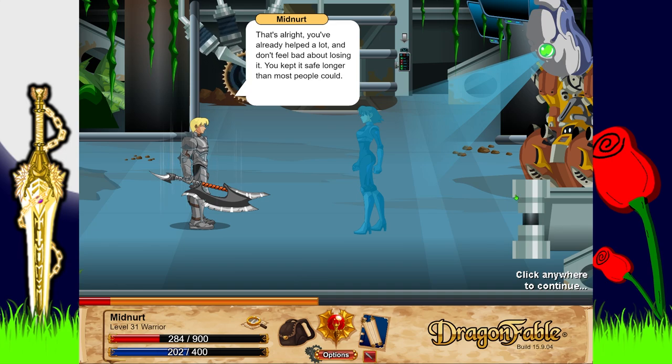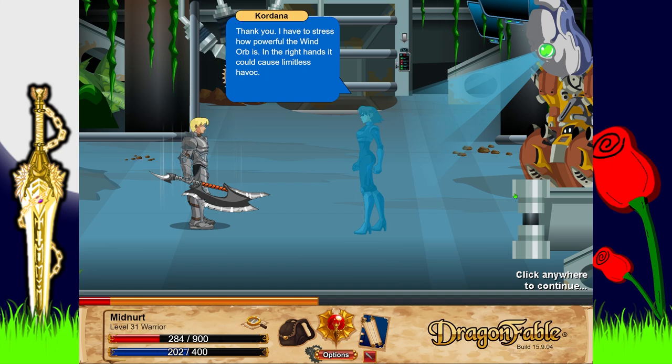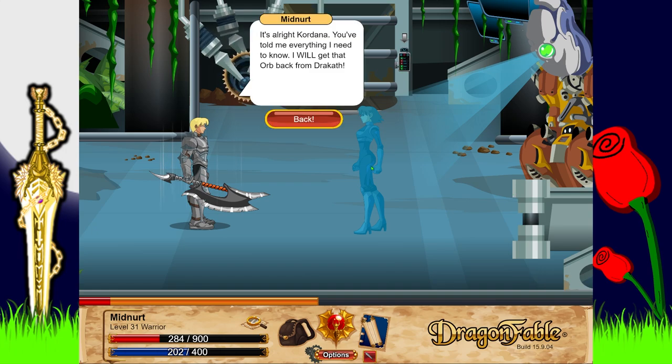That's all right, you've helped a lot. Don't feel bad about losing it - you kept it safe longer than most could. Kordana stresses how powerful the Wind Orb is: in the right hands it could cause limitless havoc, and if the power of the Wind Orb or any other orbs is misused it would be disastrous. Give the orb back at all costs - if her sensors had enough power she could tell us exactly where Dracath is, but she can't.